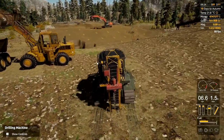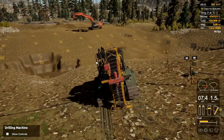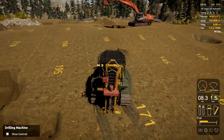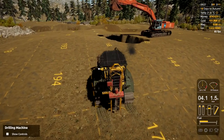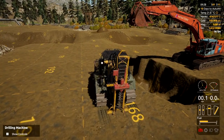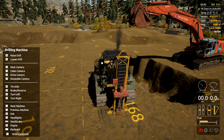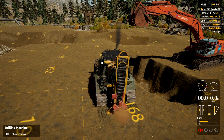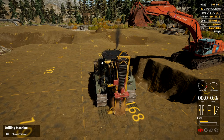As soon as you get into this machine, your claim will be divided up into blocks, and you can start drilling wherever you want. You can drill the entire site or just drill some holes here and there — it's really up to you. Since I've been digging around here with the excavator, we'll just start here. Park up, handbrake on. You can show controls — raise drill and lower drill. For me it's R and F; it might be different if you're on console. We're gonna lower it, raise it back up, and move on to the next block.